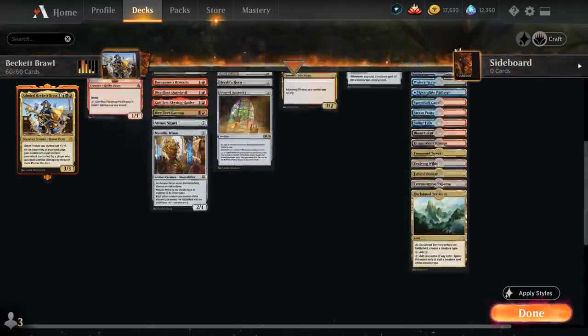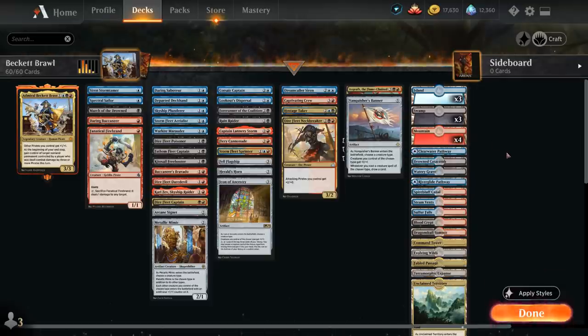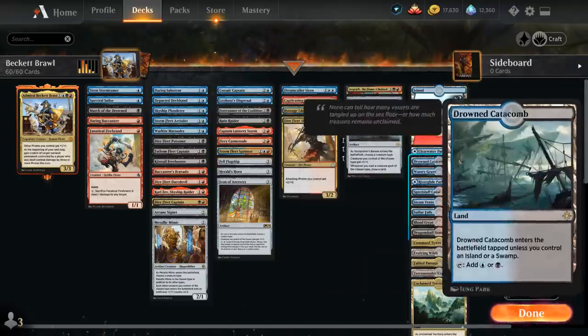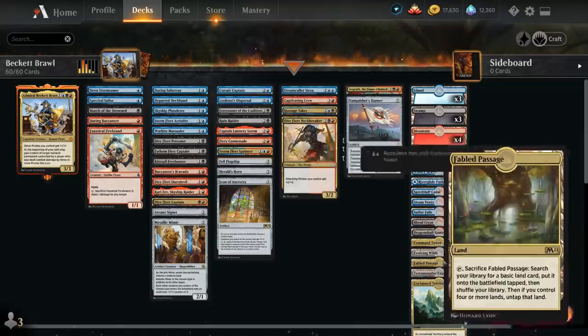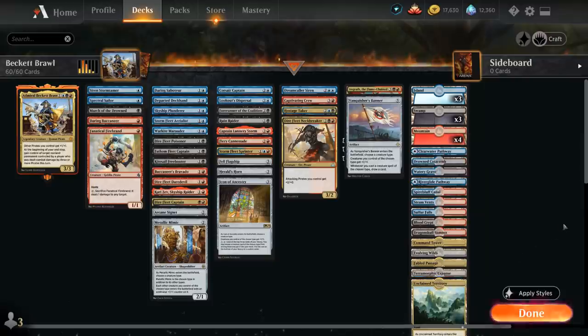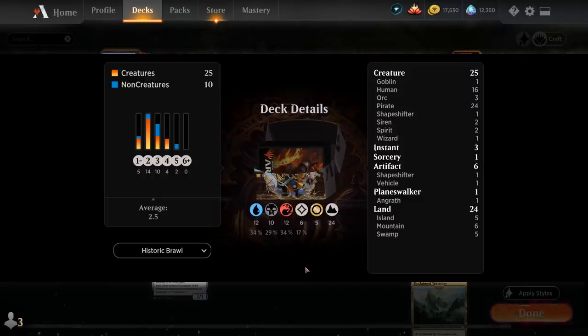For the mana base we've got three islands, three swamps, and four mountains, plus a whole host of dual lands. The decklist is in the video description. We've also got Command Tower, Evolving Wilds, Fabled Passage, Expanse, and Unclaimed Territory for nice mana fixing. So that's our deck — now let's jump into some games and see how it does.